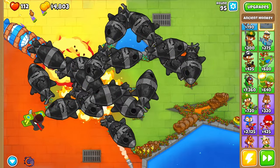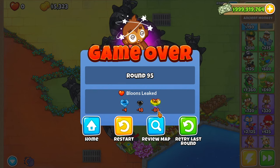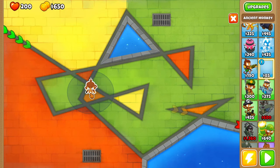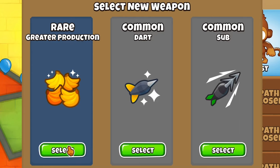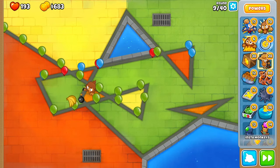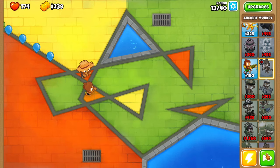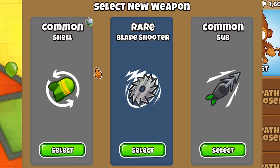Hearts draining away — all our hard work. We fail round 95. Do I think the third try will work? I don't know. All right, this is it — where we pass round 100. I feel like placing him right here is fine. We could do Bomb Sure or greater production off the rip. We're losing lots of hearts because this guy kind of sucks. This might be the worst run ever. Another weapon — common shell again, Blade Shooter.